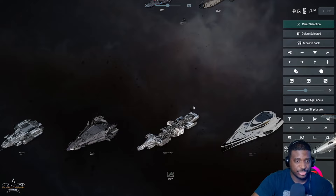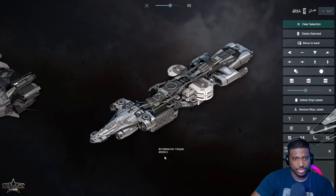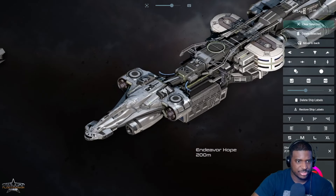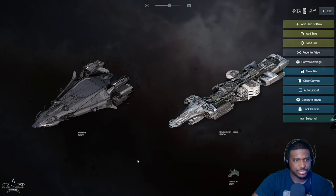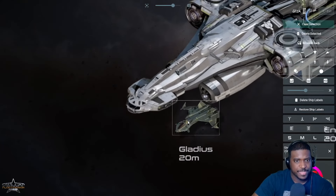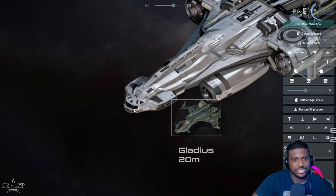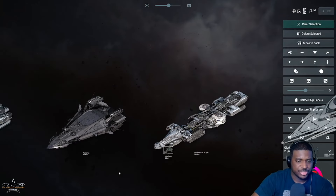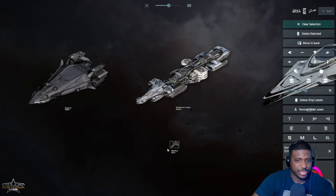Because the Endeavor is in concept, we don't know if it's going to grow in size. Right now the Endeavor Hope is 200 meters long, but that can change. Looking at the bridge, it looks undersized in terms of metrics - comparing the cockpit of the Gladius to the bridge of the Endeavor, they look very close in size. I'm thinking the Endeavor will probably grow before it's released.